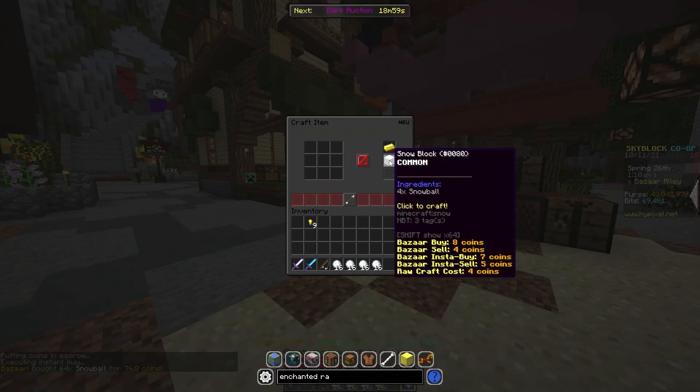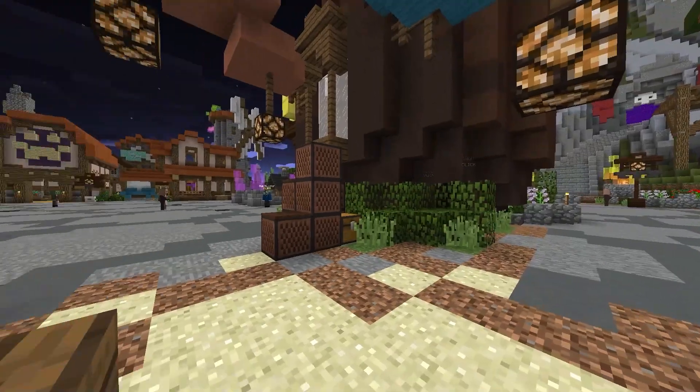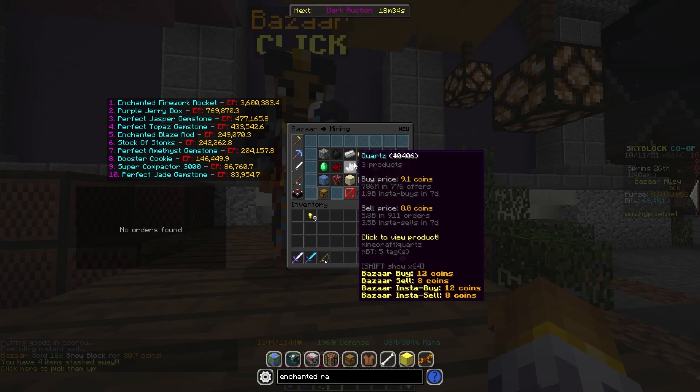Then we can craft all of it up into snow blocks. You can see we can sell the snow blocks for 80 coins, and that is actually profit just by crafting. You can do this in tremendous bulk — that was a 4-coin profit right there.